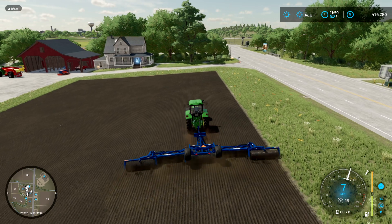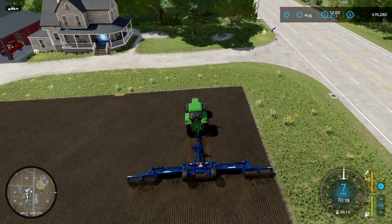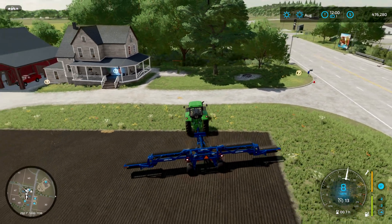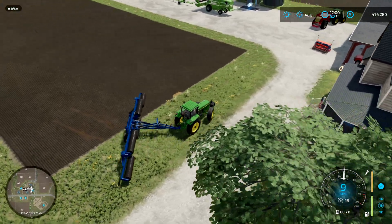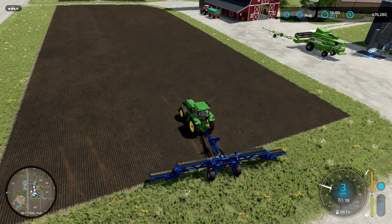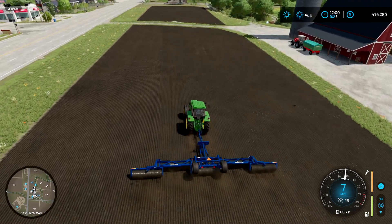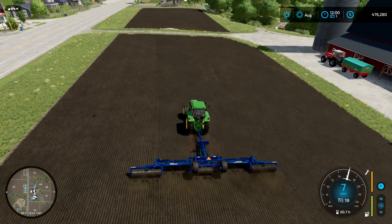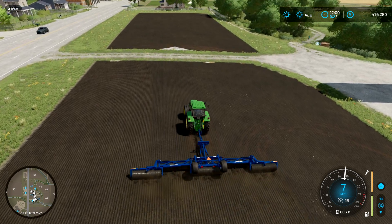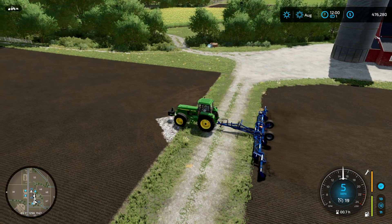Interestingly, the roller also pushes stones back into the ground — I never noticed that before! So if you can afford a roller, you may not need to worry about stone picking separately. You can see where we've rolled — it has a lighter color. Each person farms differently; I just noticed this today, so I'm learning something new myself after all these years of playing Farming Simulator!